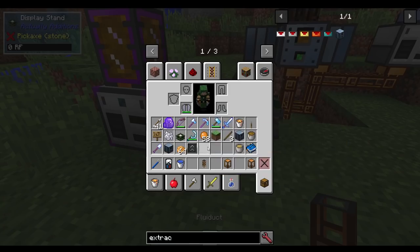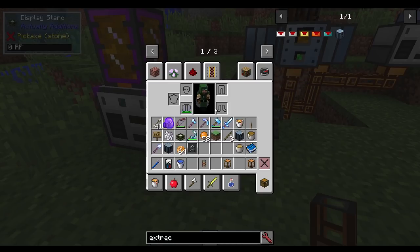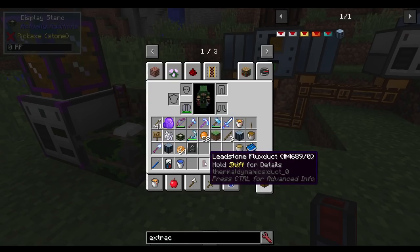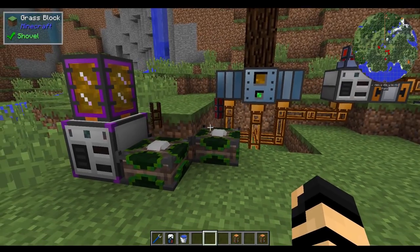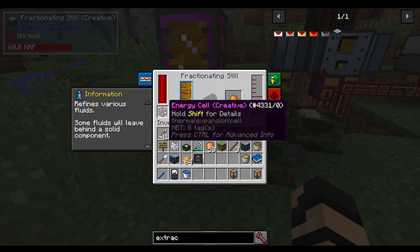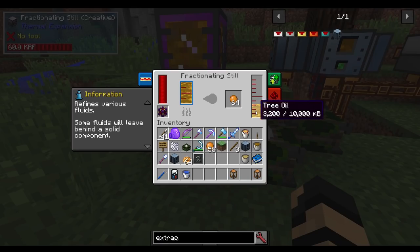That is, for instance, a fluid duct. This is added by Thermal Dynamics. The recipe for it is just copper, glass, and copper — very simple. On top of that, we're going to be needing some leadstone flux ducts, also added by the same mod. That's just redstone, some lead, and some glass — a very cheap recipe, you get a bunch of them from each build. And in a fractionating still, don't forget that you have power. You're going to need to insert resin, and it will then create rosin and tree oil as a byproduct. We're going to be making use of all of this.